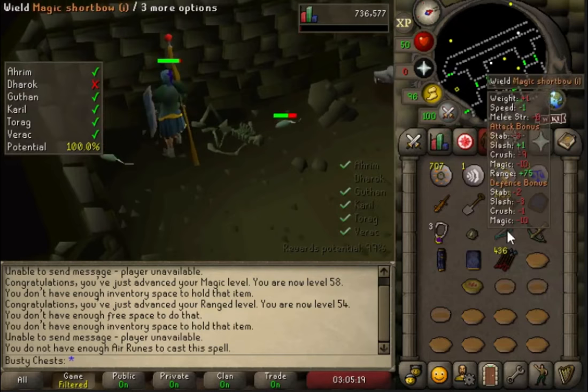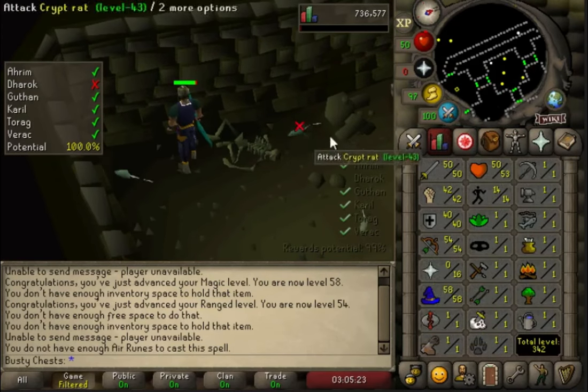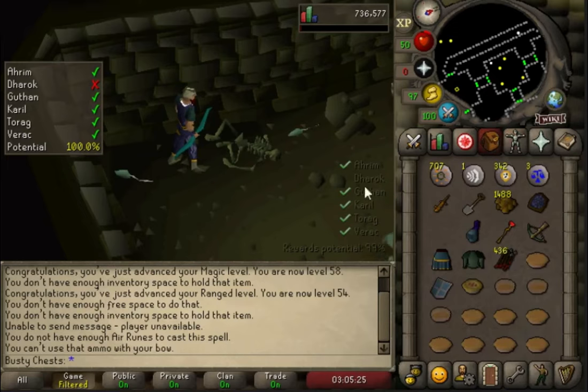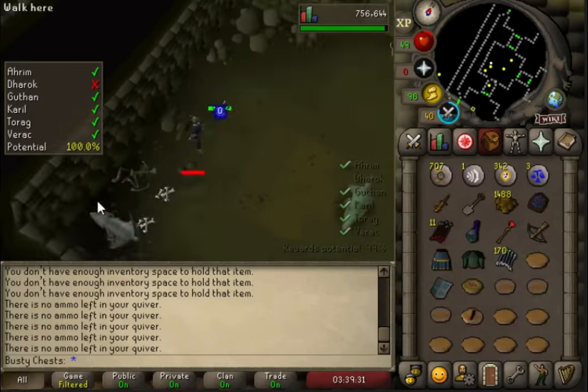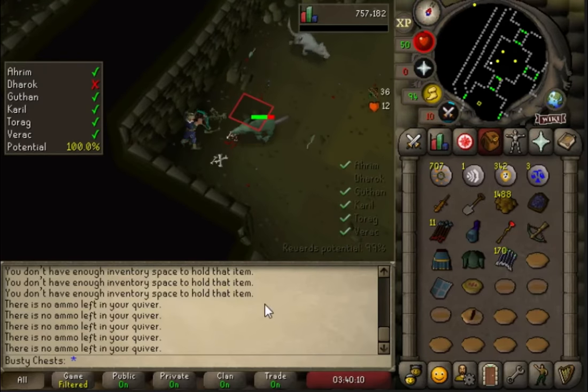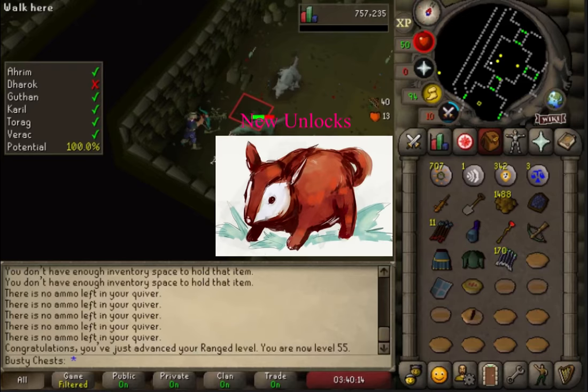And here it is boys - 59 magic coming in. Oh, I've ran out of runes - that's a bit anti-climactic. I'll get that next go, we're only 581 XP off so that'll take no time at all. We'll train another range level here while we're down here, no point in banking yet. And there it is - 55 range, five levels to go.